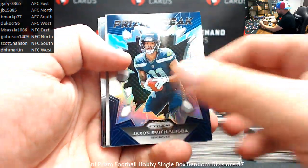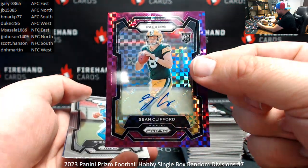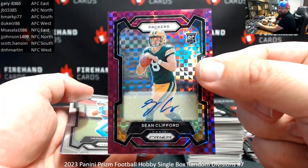Jackson Smith-Njigba, Prison Break Silver. And number 49 — Purple Power rookie, Sean Clifford, Packers — NFC North, J. Johnson.